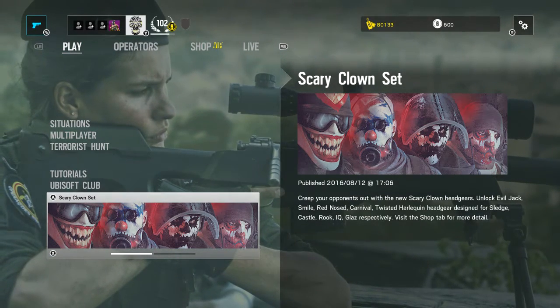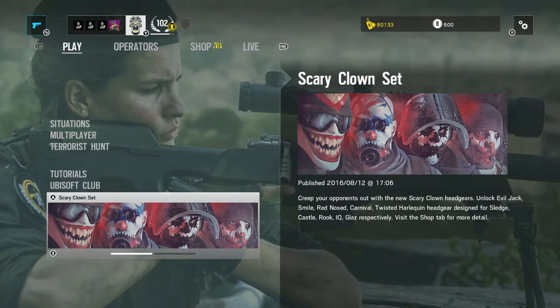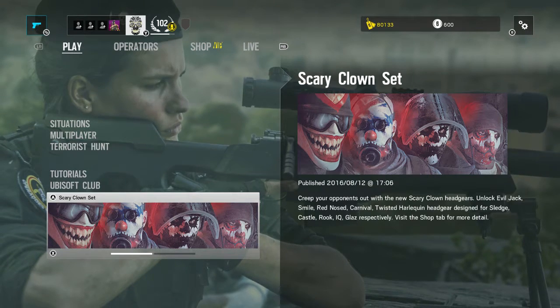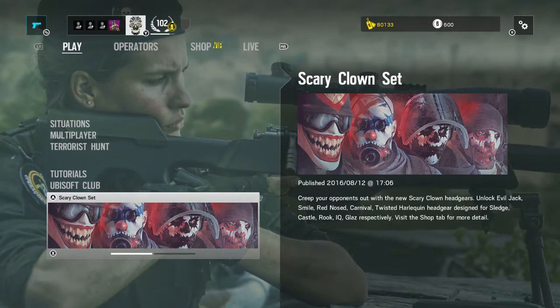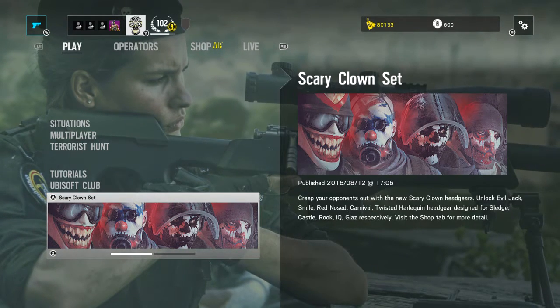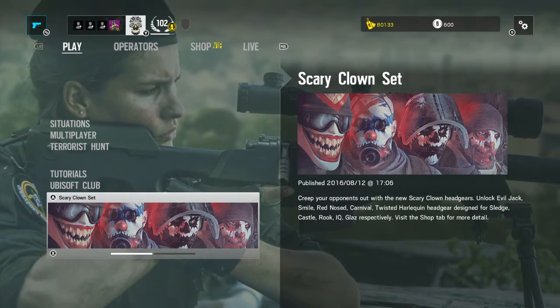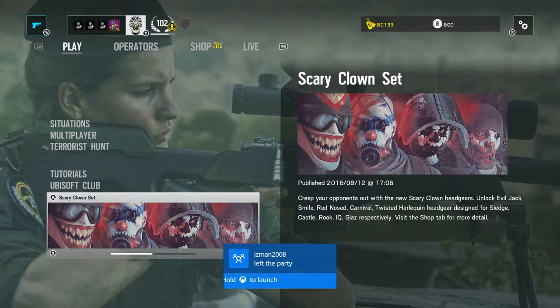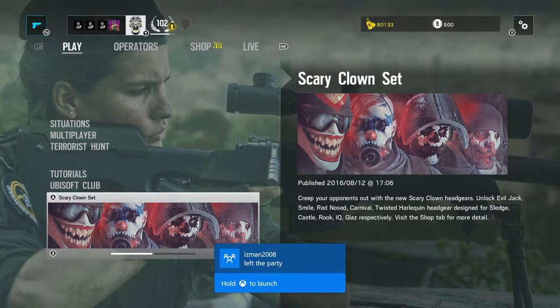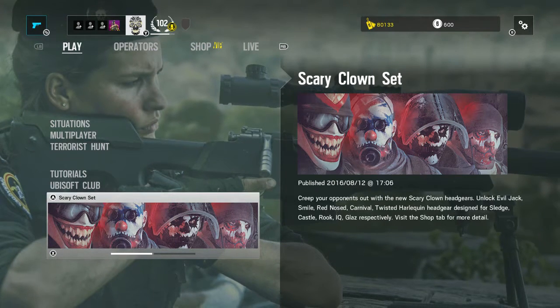What's going on everybody, it's Noside of the G here. Thank you guys for watching this video. I hope you enjoy it. We're back with another video, and in this video I'll be doing the scary clown set — I'm gonna show you all the new Rainbow Six Siege masks that just came out today, August 12th. Let's go to the scary clown sets and show you everyone.